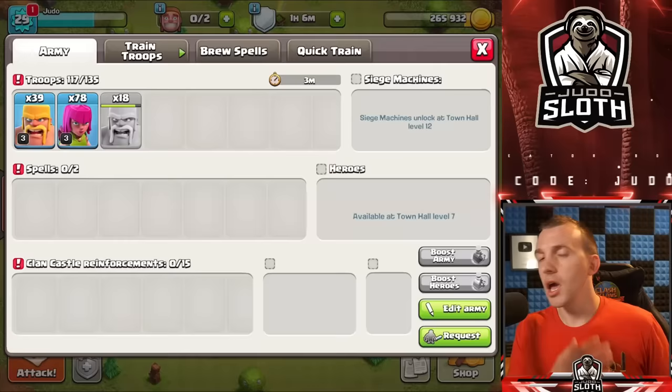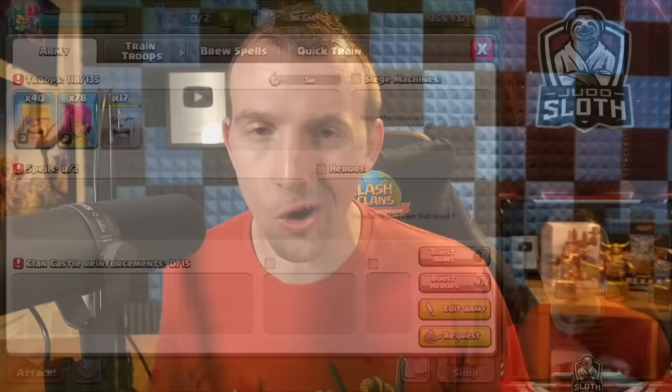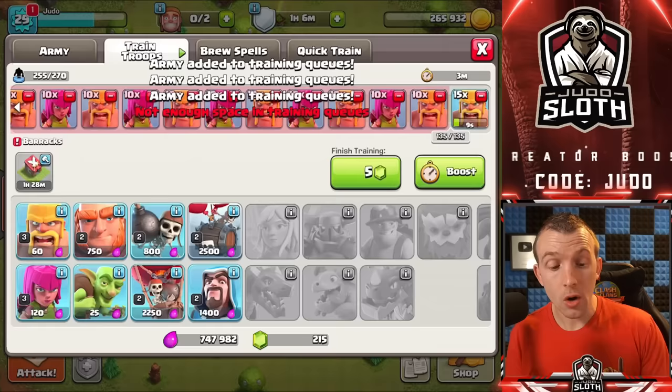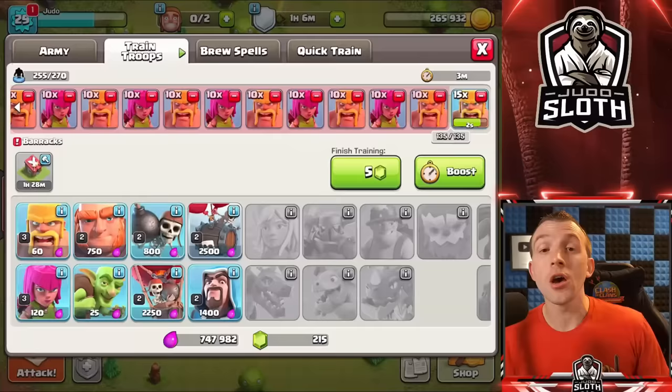A quick top tip if you are using the barge strategy and you want to keep roughly a 50-50 ratio — because sometimes you can end up with a ton of barbarians and not many archers. Make sure to just train a couple of barbarians and archers in your quick train menu. I like to stick to around about 10, but this number could be adjusted. Then you just press train a bunch of times. When you move over to the troop training menu, you will see a nice even spread of barbarians and archers. It's just a quick way of keeping them even.